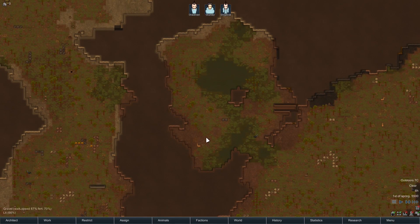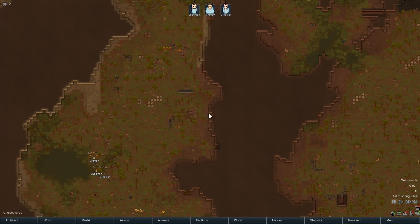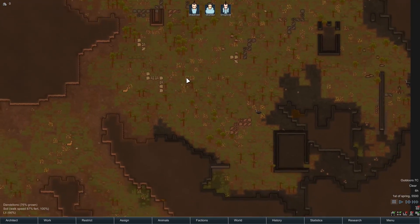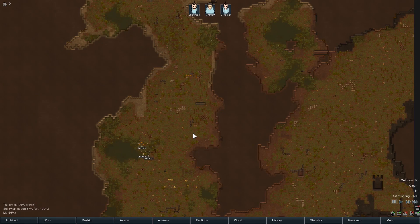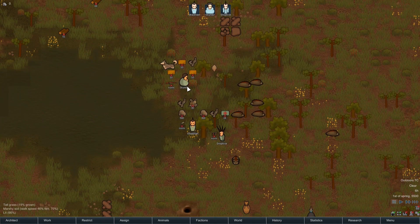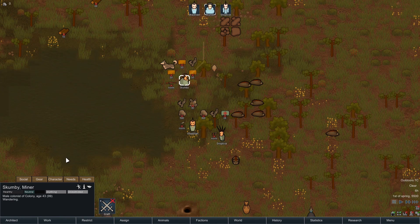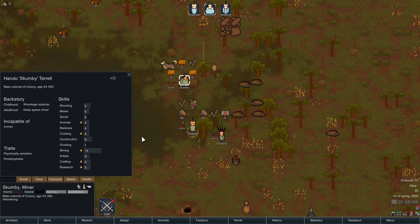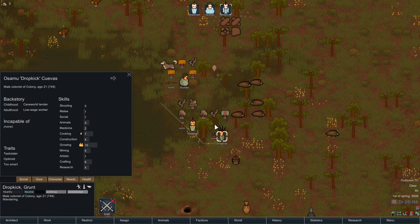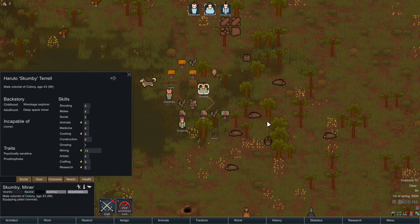This would be a nice defensible place to build, but lugging all the resources all the way around there could be a significant issue. First things first — let's sort out who gets the guns. Chadman was the shooter, so we'll give him the best gun; Dropkick has terrible stats so he gets the knife; and Scumby gets the pistol. Now let's go get their stuff and unforbid these resources.